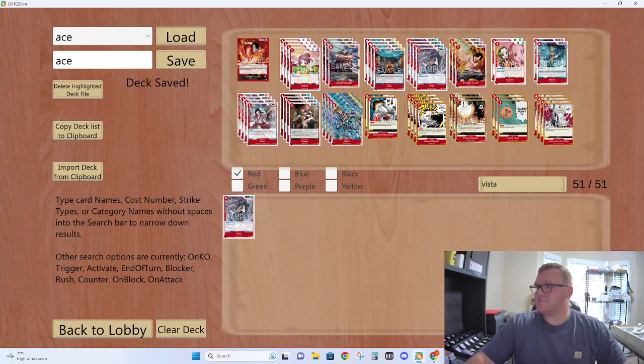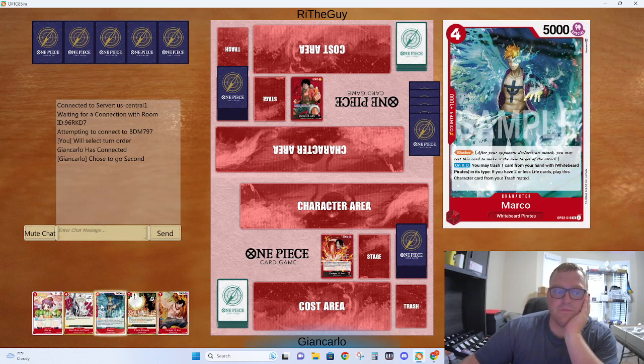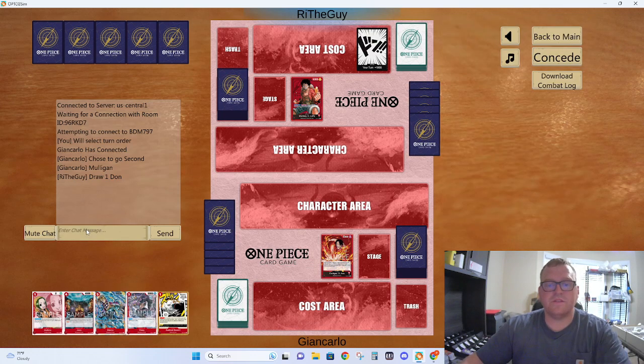We ended up getting clapped yesterday — let's see if we can do better today. First we have Luffy. Of course, we're going to go second. This hand, I think I'm going to mull. We do have Jet Pistol and Marco, but nothing really too good in the early game. The new hand has Vista and Marco — okay, that's not bad.